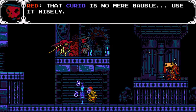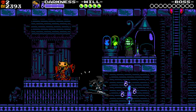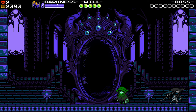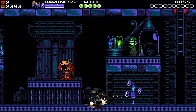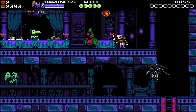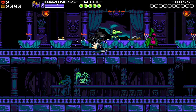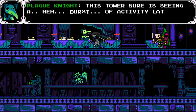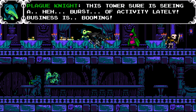We must continue to collect them all. Braille mail secured! I love that. And it works on spikes and stuff? That's the coolest. That's got to be one of the best feeling armors that we've had. I wonder if this would help with that challenge thing. I'd probably get booped off a wall and fall. This tower sure is seeing a burst of activity lately — business is booming.